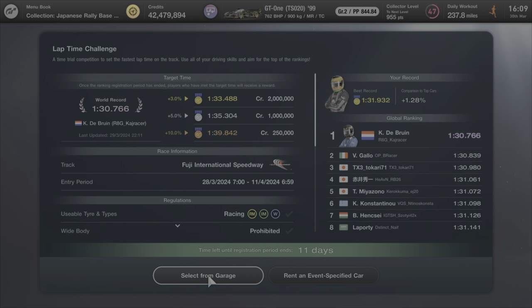A 1:31.932 is a fairly solid lap and that's good enough for gold. The world record is 1:30.7, so three percent of that puts the gold threshold at around 1:33.4. If that's too difficult, a 1:35.3 will get you 1 million credits. Let me know if this helps — like and subscribe to the channel and leave comments.